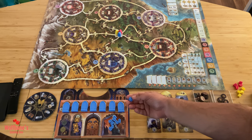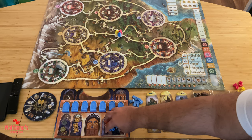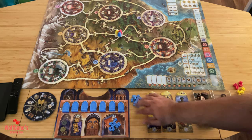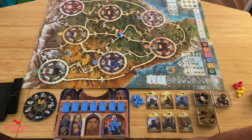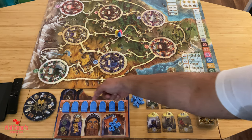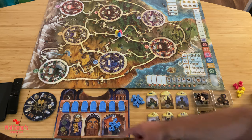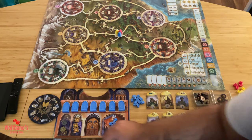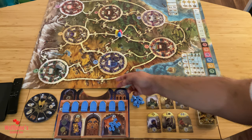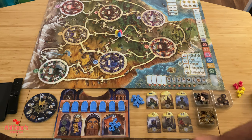Next, take your shrine tokens — take eight of them and put them in the active supply area on your player board. The other shrines go off to the side as your reserve; certain actions allow you to bring those into your active supply. Then take all seven of your strategy tiles and put them on their designated spots. Finally, take one of the action wheels and place it to the side — thematically it goes on a specific spot on the board, but space constraints may mean placing it off to the side.